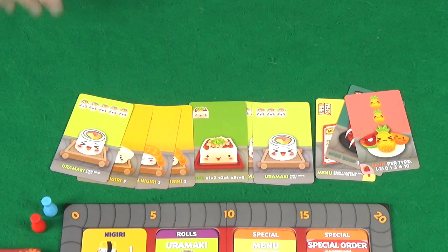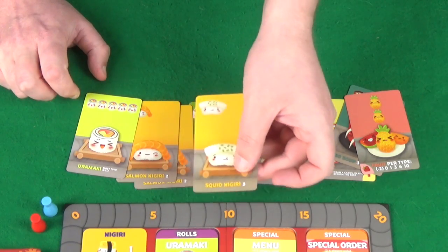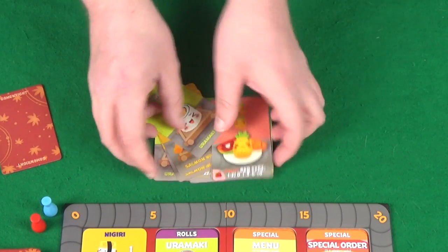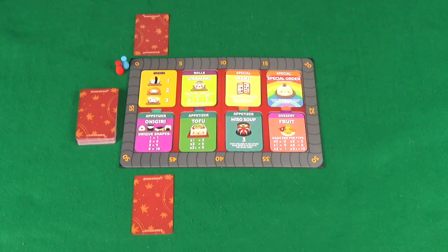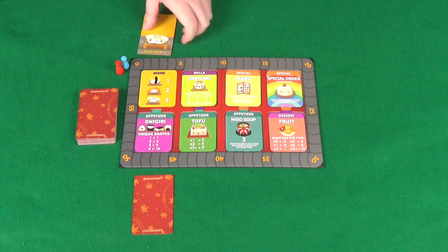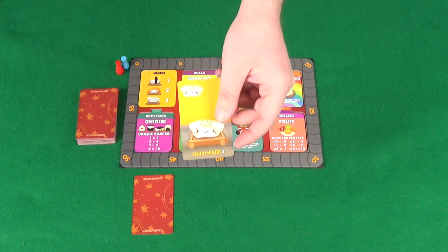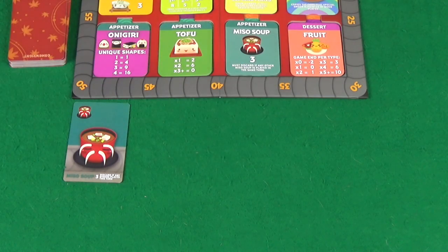Normally I'd go straight for the squid nigiri, and that's what I'm going to do — 3 points. We pass these cards to Pixel. Pixel has also chosen, so it's time to reveal. My card is the squid nigiri for 3 points, and Pixel's gone for the miso soup.